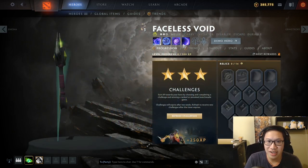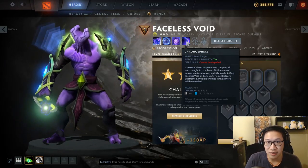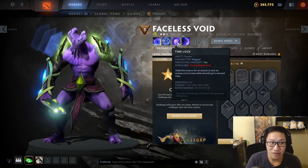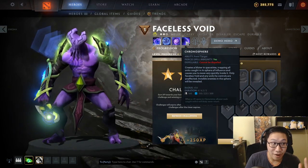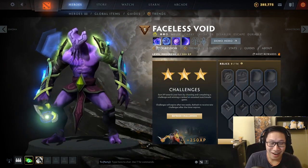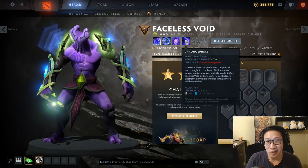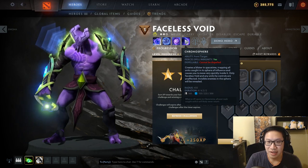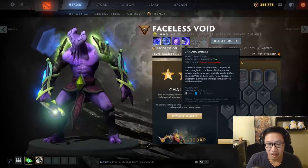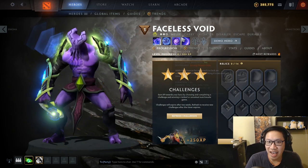Faceless Void: another hero where the duration interaction is really good. If you can go Scepter right before he uses Chronosphere, it's very uncommon for Void to buy Nullifier, meaning he just can't hit you during Chrono and he hates that. Of course he usually doesn't Chrono a solo support in the late game — it's usually in a team fight focusing a core — and it's also hard to react in time depending on how he does it. So sometimes an Aeon Disk is a little better than Ghost Scepter, but it can be pretty good against Faceless Void.